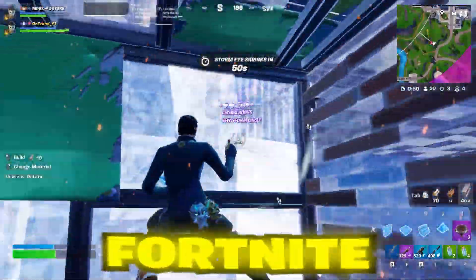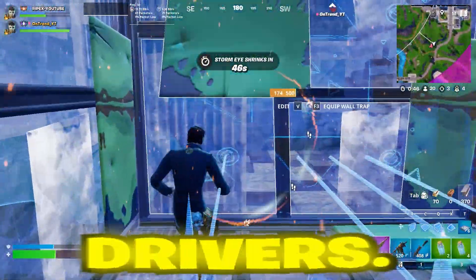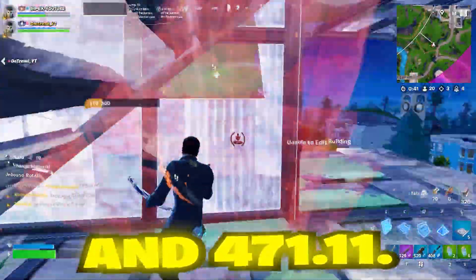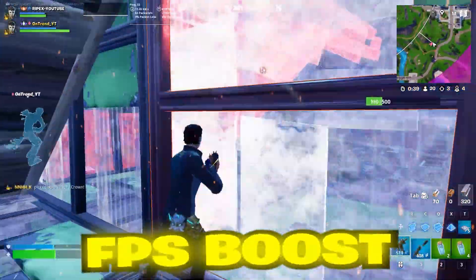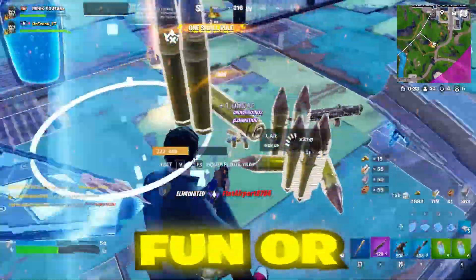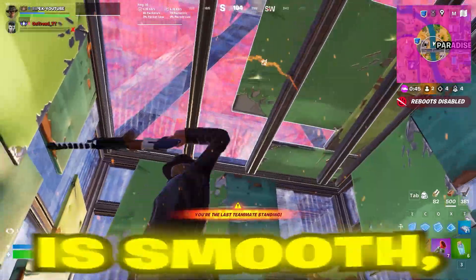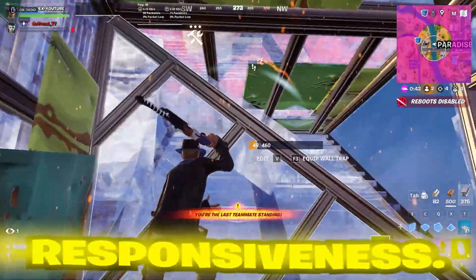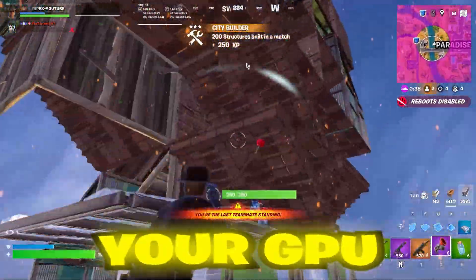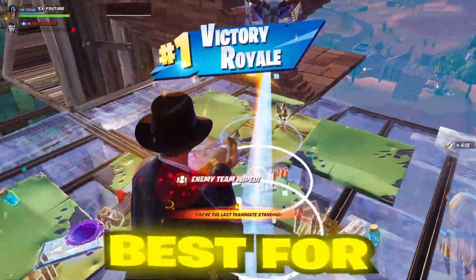Choosing the right NVIDIA driver for Fortnite can make a world of difference in how your game runs. With drivers like 496.49, 511.65, and 471.11, you can achieve significant FPS boosts that will help you stay competitive in every match. Whether you're playing for fun or aiming for that Victory Royale, these drivers ensure your gameplay is smooth, reducing input lag and improving responsiveness. Remember, the best driver for you depends on your GPU and your specific setup, so make sure to test out a few different versions to see which one works best for your system.